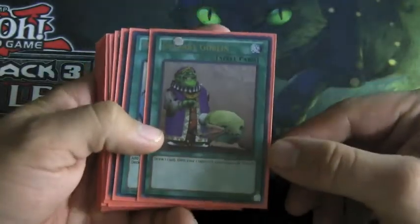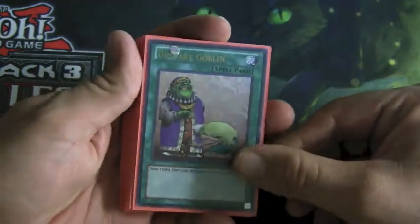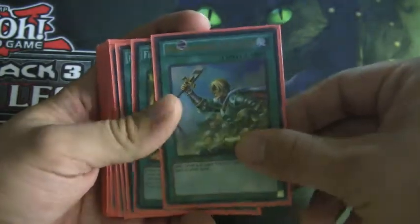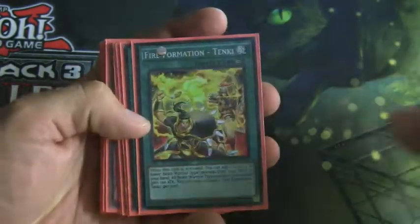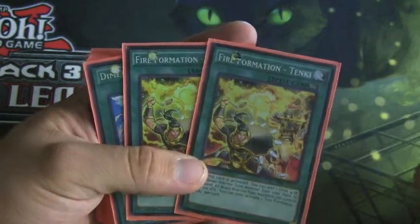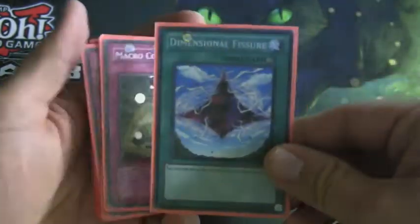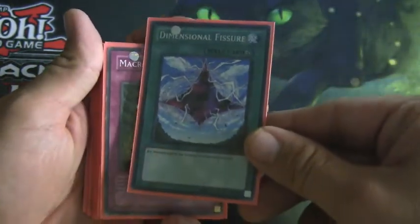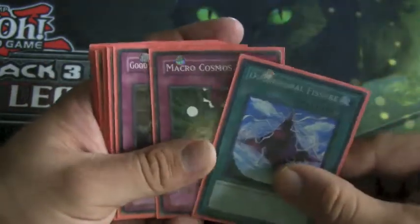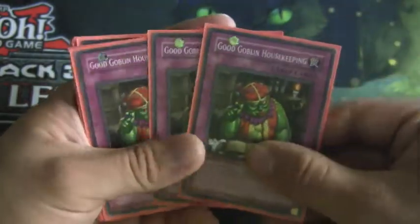Our Spells and Traps start off with Upstart Goblin — it's searchable, so we play one. One Reinforcement of the Army to search our big dudes. Two Fire Formation Tenki to search our Black Ops. One Dimensional Fissure, because we don't need the Graveyard too much. And of course the backbone of the deck — Good Goblin Housekeeping — which you'll see why in just a moment.